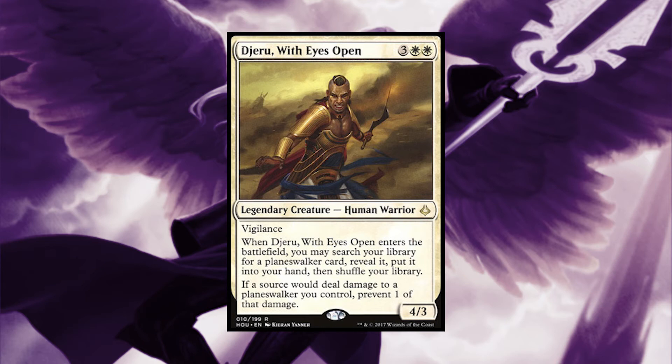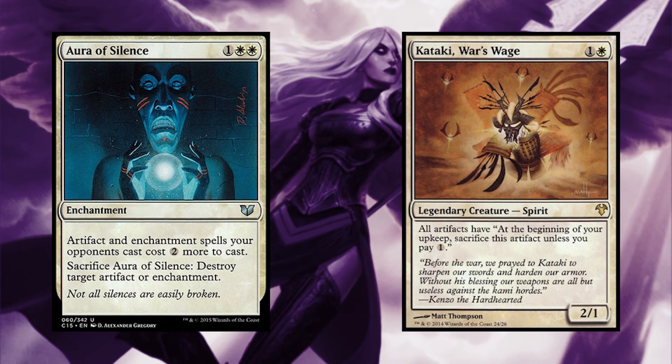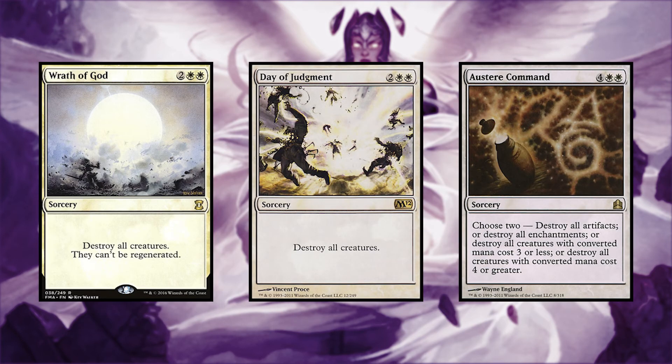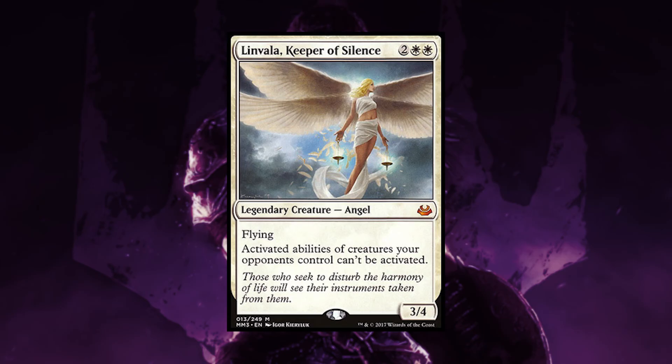Jero with Eyes Open can search for a planeswalker, and if a source would deal damage to a planeswalker you control, prevent one of that damage. You have your taxing effects with Aura of Silence and Kataki War's Wage, single target removal with Path to Exile and Swords to Plowshares, and a few board wipes with Wrath of God, Day of Judgment, and Austere Command.